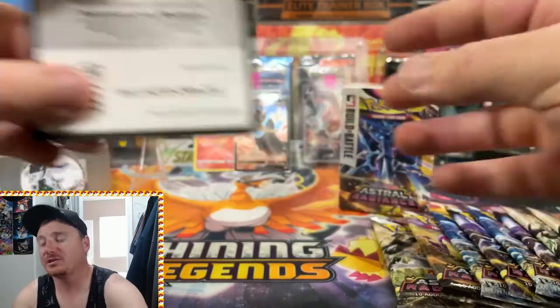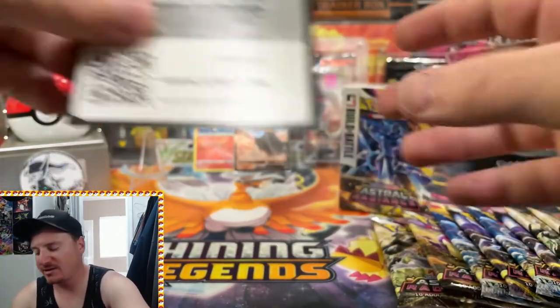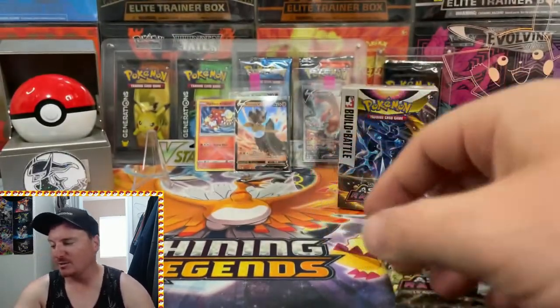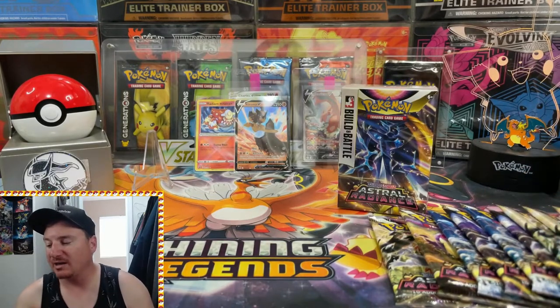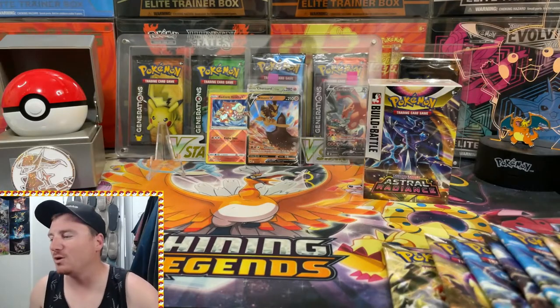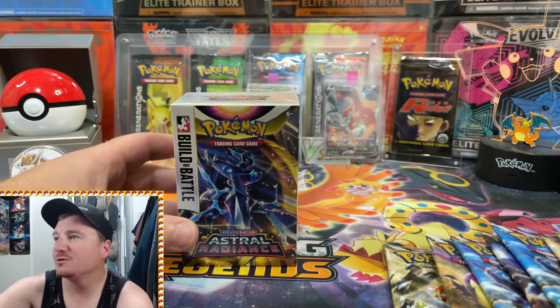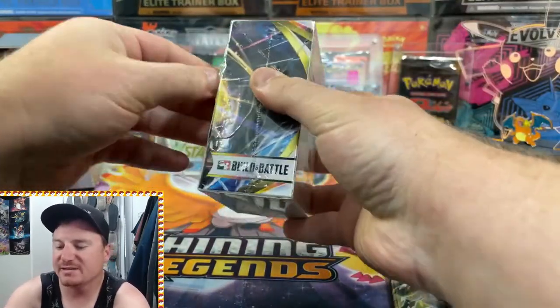And there is the first four packs — our first Build and Battle Box right there for you guys. Here are some code cards for Astral Radiance, so make sure you guys go get yourself some free Pokemon. And you know the drill — if you get any epic pulls, make sure you come back to the channel. Let's get into our next Build and Battle Box and see what else we can pull out.